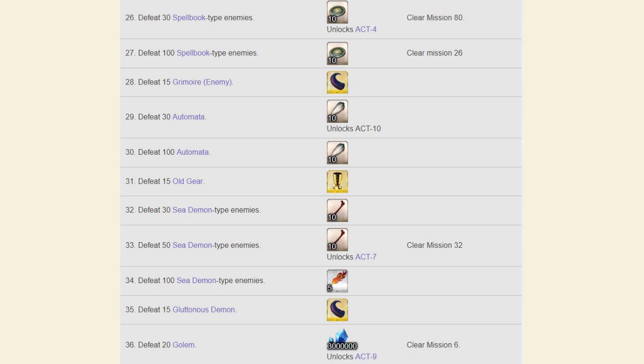The mission structure is going to be the primary way of unlocking new areas. So if you're ever wondering where to go next, chances are you have to beat a certain mission to unlock a new story chapter or a new area to farm. Even if you can't farm the entire shop, try to make sure to at least complete all 100 missions, because the prizes are well worth it.